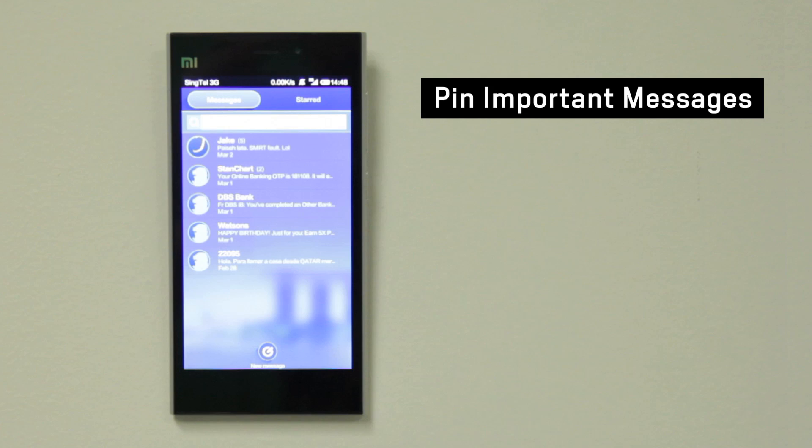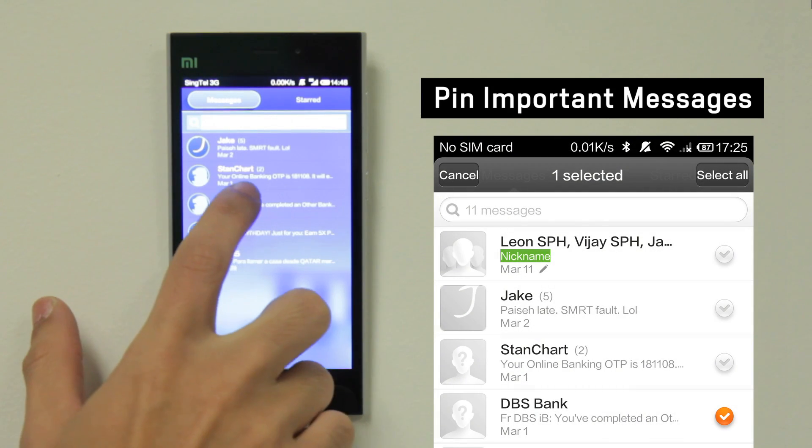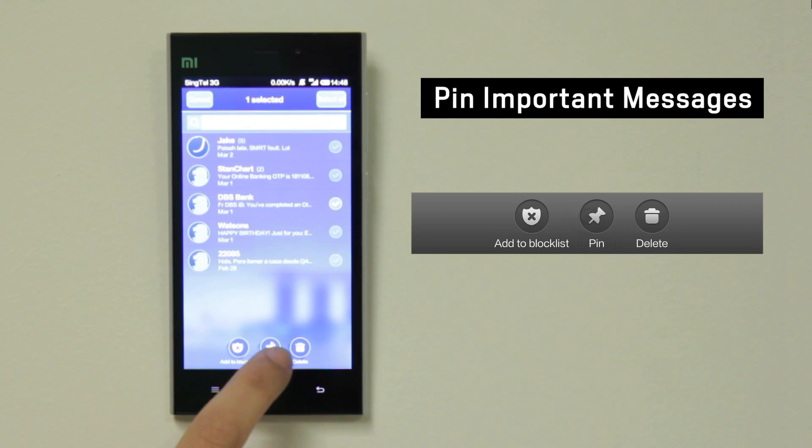MiUI allows you to pin important messages so that they always be the first one you see when you access the messaging app. To pin a message to the top, press and hold on the message and press pin.